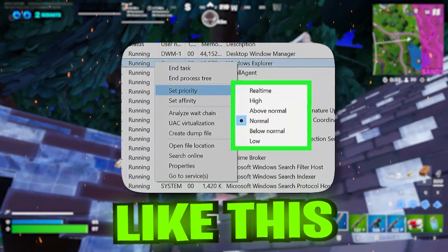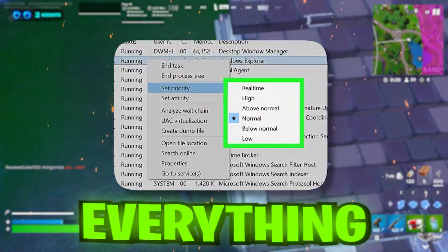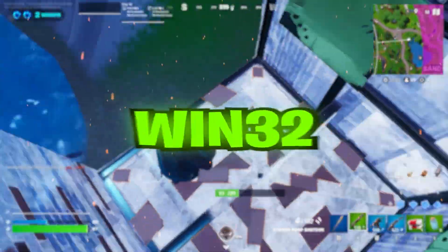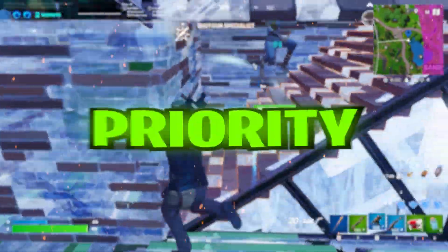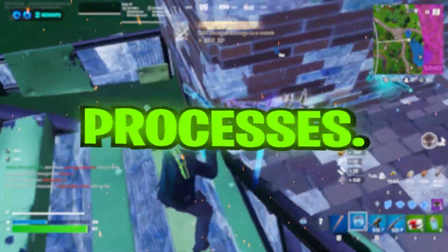Think of it like this: when you play a game, you want your system to prioritize the game over everything else running in the background, like antivirus scans or system updates. Win32 Priority Separation allows you to tweak how much priority Windows gives to foreground applications versus background processes.